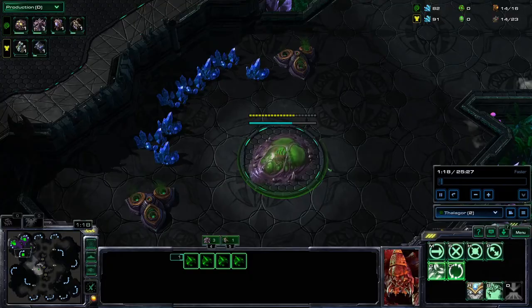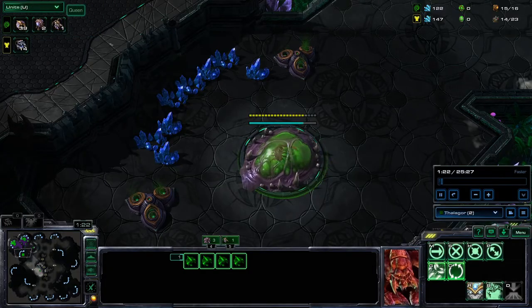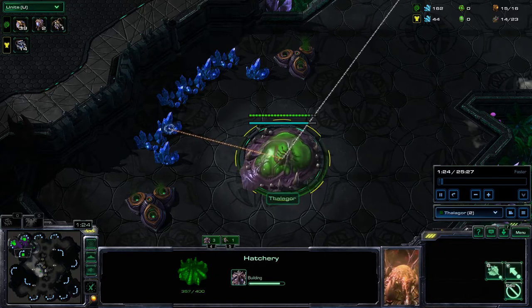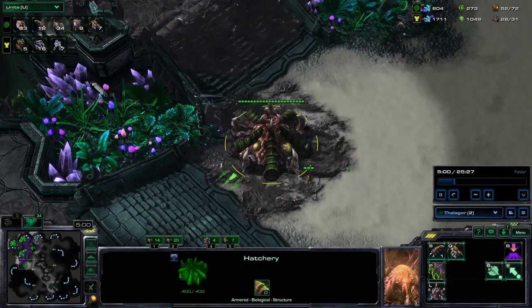How to think with Zerg: Hatcheries are cheap and build fast, so expand like crazy. Losing a hatchery is not that bad. Harvesters are free, so you have great explosive potential if you just have the larva. Zerg can also survive on a lower economy since minerals are not needed for harvesters. Use queens as mineral dumps.